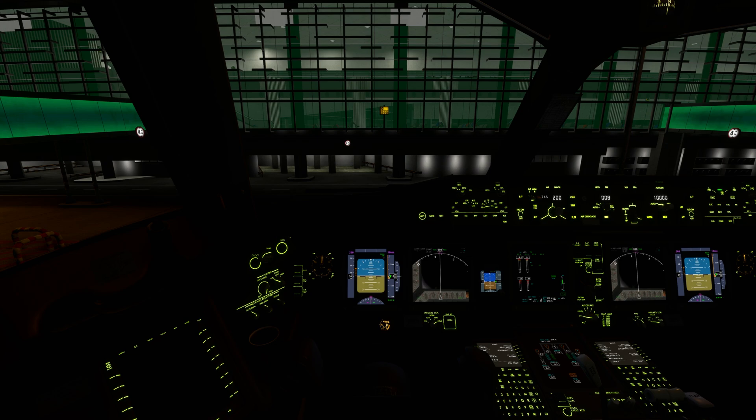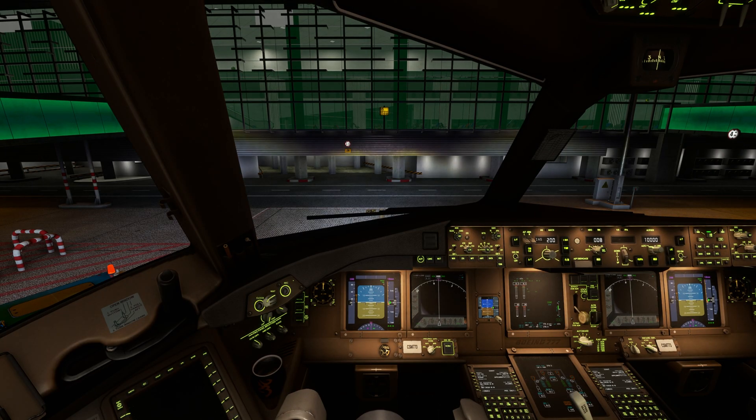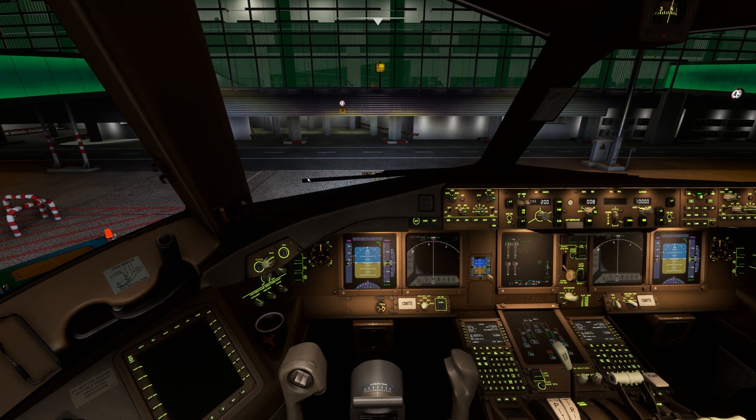I was hitting different keys and found a shortcut for the lights in Microsoft Flight Simulator, which also works for this plane. The shortcut is Space Bar + L. You keep pressing Space Bar and press L — it turns on all the lights inside the cockpit, plus the external lights, as you can see.